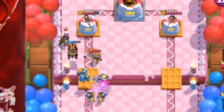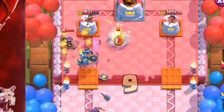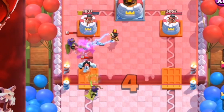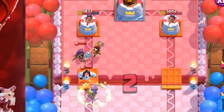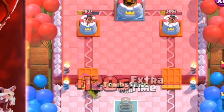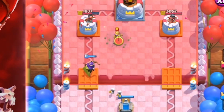The problem is he also has the queen, so the cycle difference isn't huge. But right now we're not going to have a problem defending much of anything. He has the balloon, but we have a bajillion air counters. We're going to use the archer queen's ability right here and she's just going to smack these boys. She kills both of them — that was actually kind of cool.